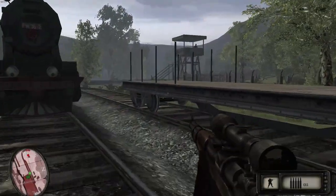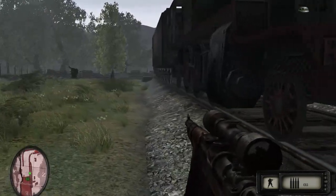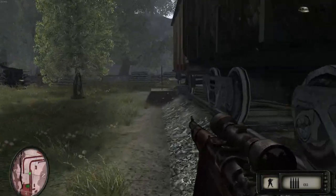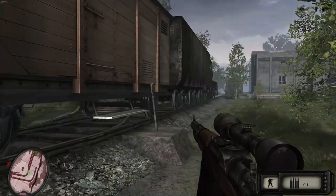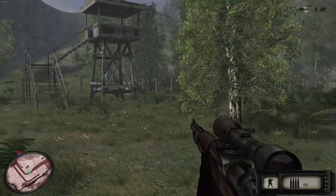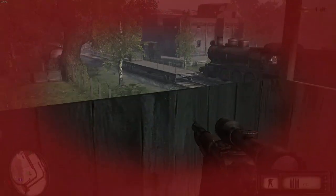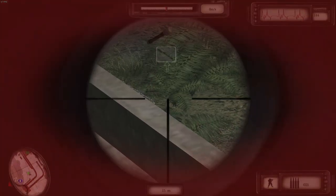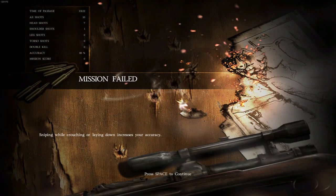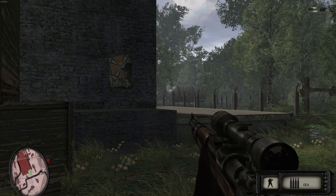Oh, here we go — that's probably who I'm supposed to get. They're throwing... oh fuck. Where was that other guy? I didn't even see him. Oh fuck — he just shot me. Well, that's it. I'm done. Fuck this bullshit. This game is awful.